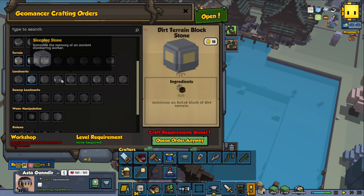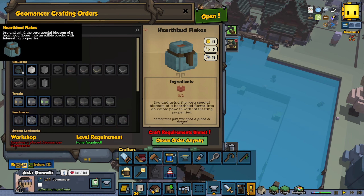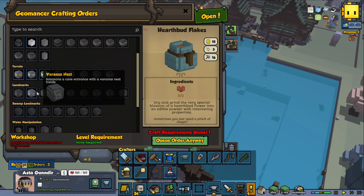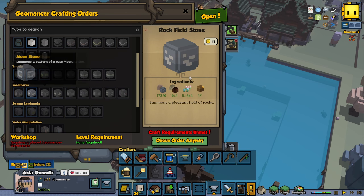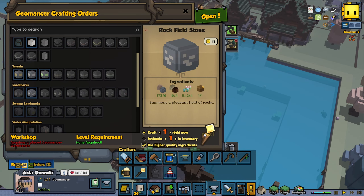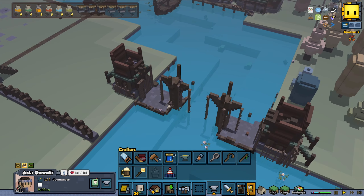To get started leveling up, let's see what we can do — something cheap. Let's try a rock-filled stone landmark and we can put that out later on. But first we need the workbench to be done, so that can be nice.